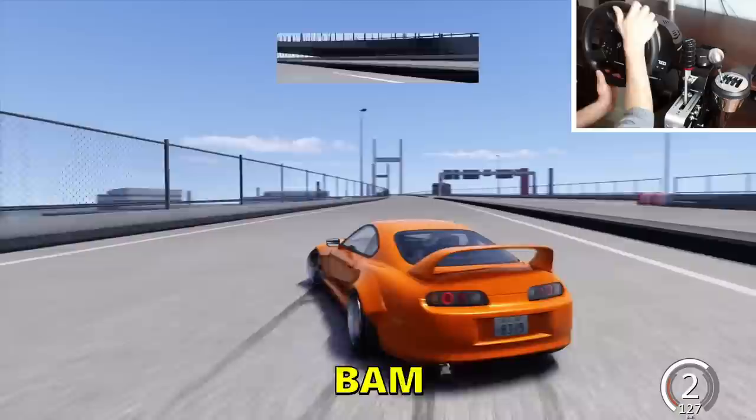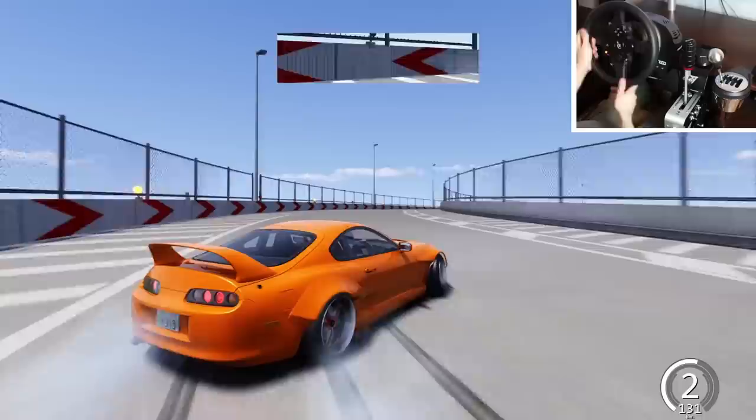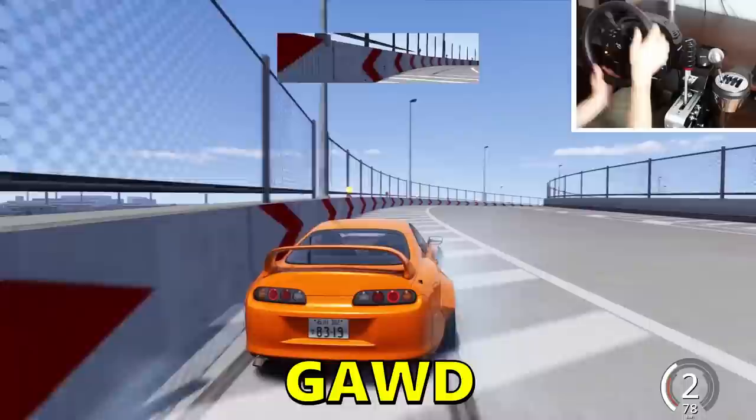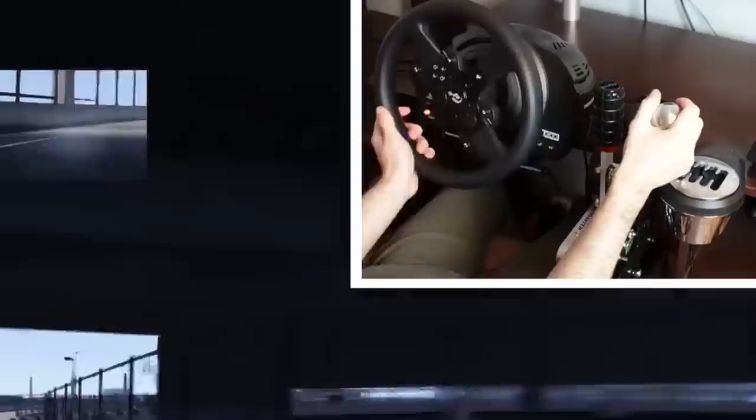Here we go boys — I'm gonna try to do a 360 for you. Yeah, baby! Now that's a 360 right there. I'm gonna go to the left, try not to wall tap. Little handbrake there. Come on Supra! There we go, gotta keep it to the inside. I got it, everything is under control boys.